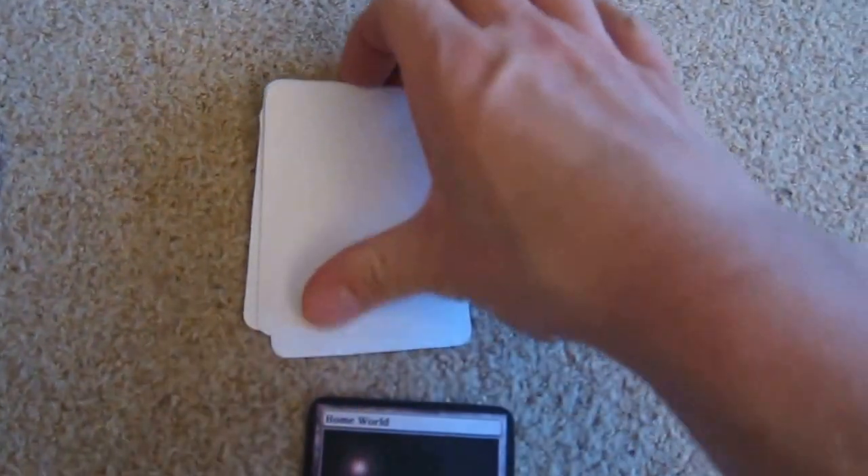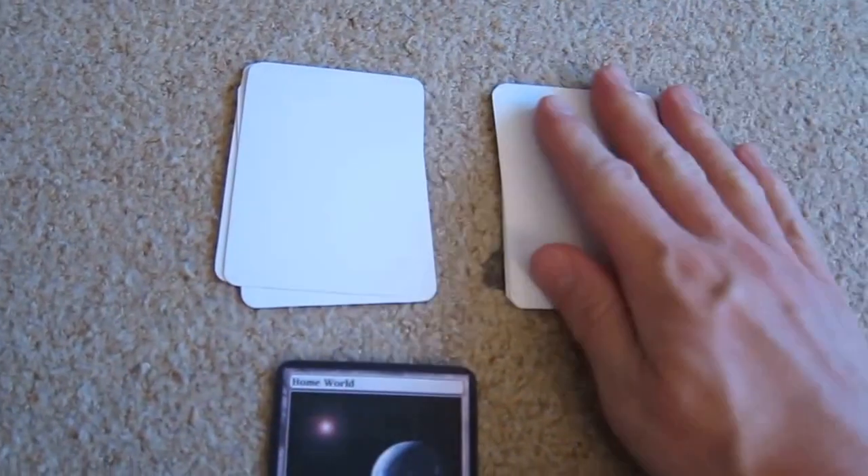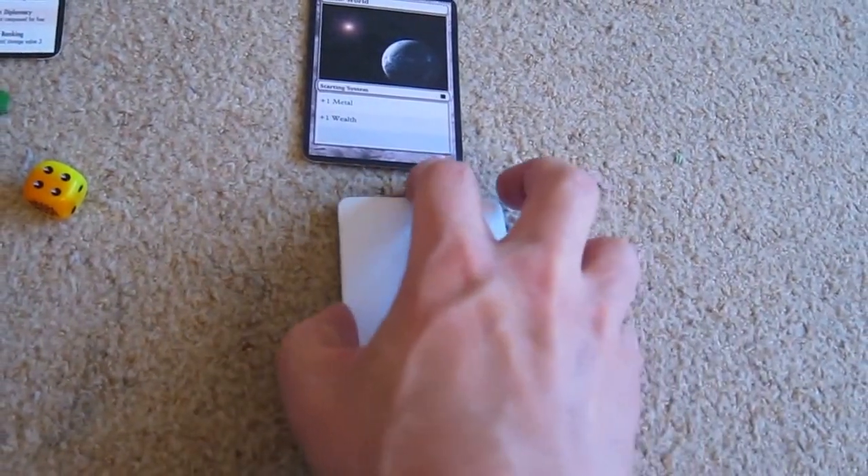Now we have systems to conquer here. Three distant systems and seven near systems are shuffled up, and then we have an events deck which are things that will happen to us during the course of the game.